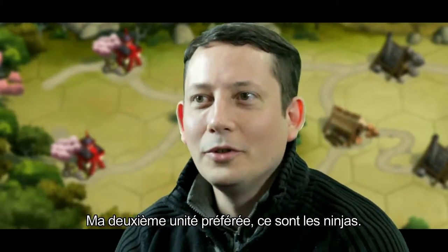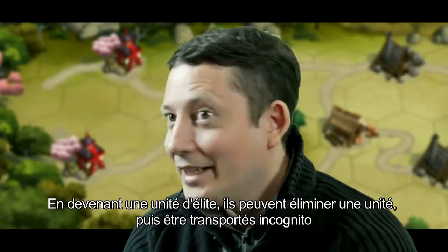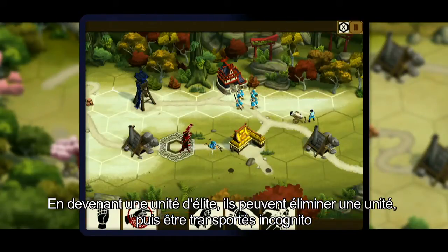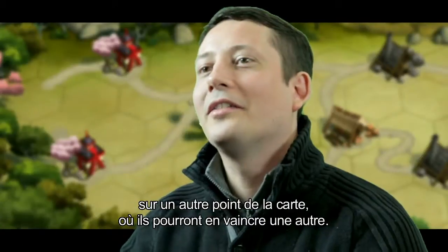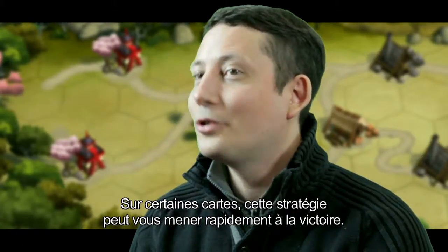The second unit I like to use is a bit more sneaky — the Ninja. Upgrading them to Elite Ninja makes them capable of attacking a unit and then recloaking, basically becoming invisible again, so you can move them somewhere else and take out another unit, which on some maps is a very good shortcut.